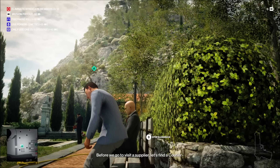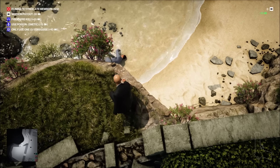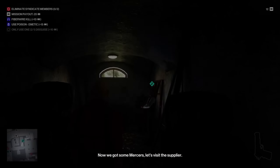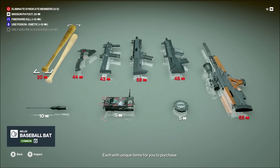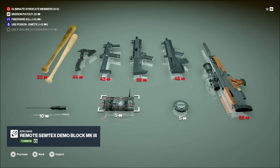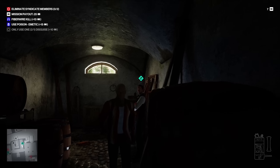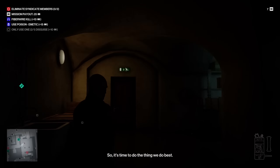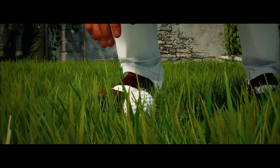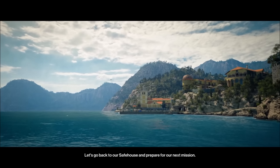Before visiting the supplier, let's find a courier to get some economy going. Now we've got some mercers, let's visit the supplier. In Freelancer, suppliers can be located at multiple places on each location, each with unique items to purchase. We got enough mercers for a remote Semtex block — it might be useful down the line. It's time to find our target. First mission is done and we even completed some optional payout objectives. Let's go back to our safe house and prepare for the next mission.